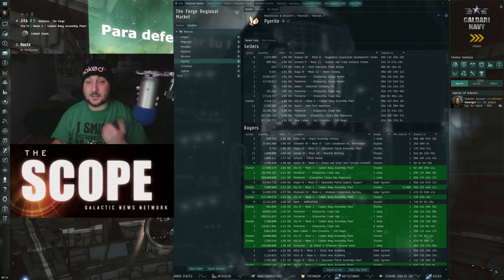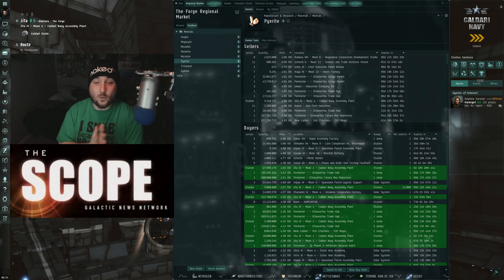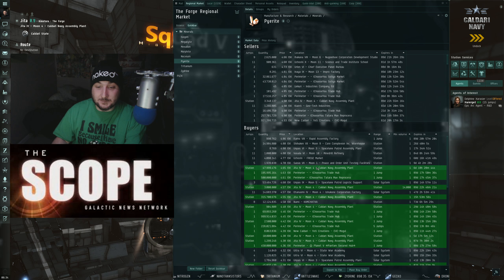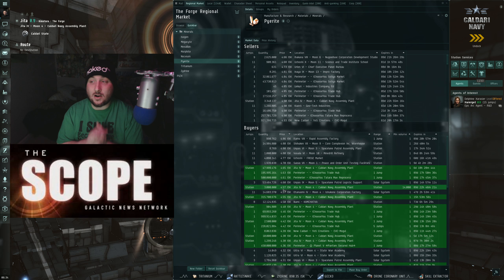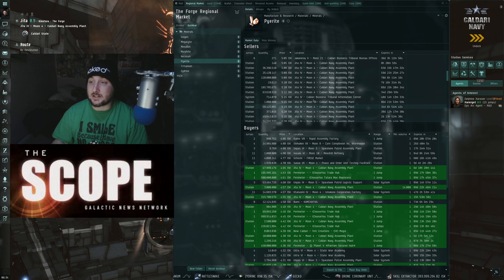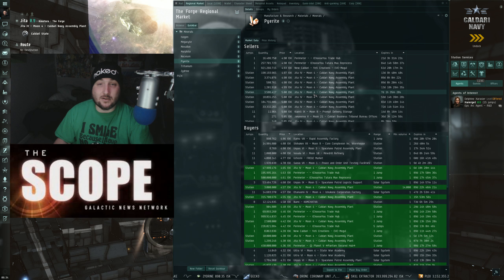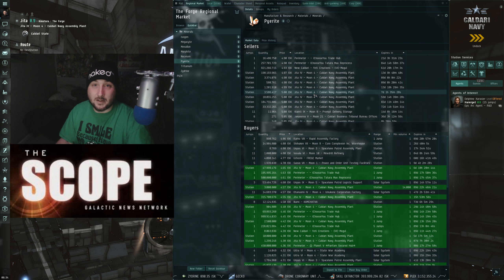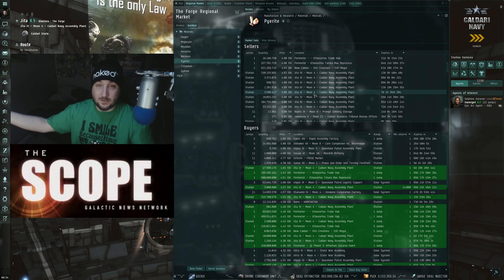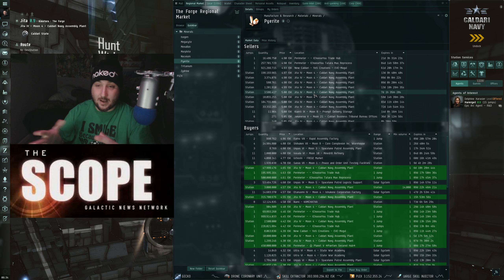Let's take a look at pyrite. I averaged out pyrite to be about 450 ISK if you're looking to sell some here in Jita or in the Forge region in general — around 450, based on the buy orders in total. There's a strong sell order category for pyrite; there's a lot of pyrite just sitting up here in Jita, and I'm estimating the sell orders to be around 505. I'm really thinking that pyrite is being held hostage by the trit hoarding, because a higher trit price affects the whole mineral market.